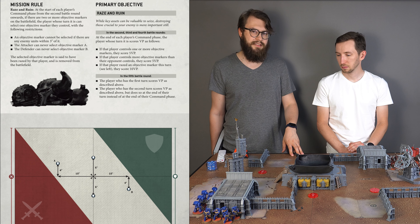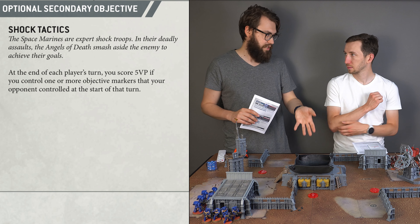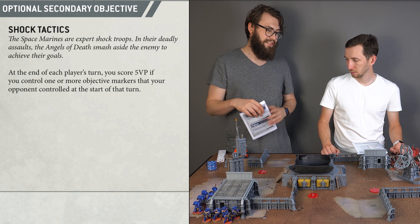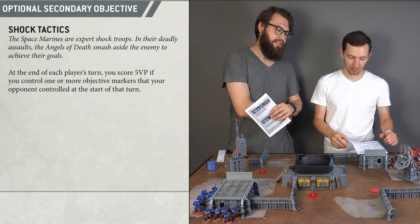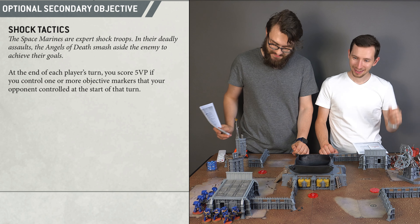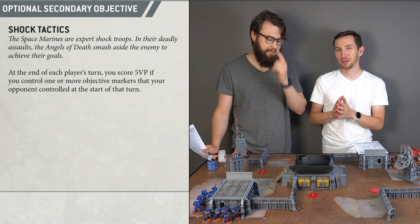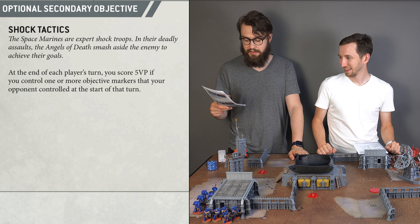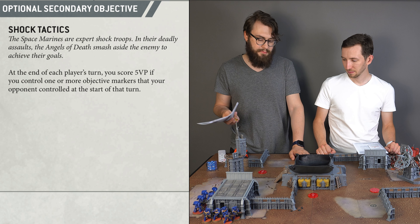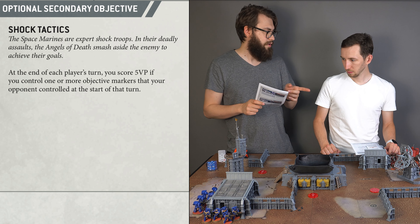The Space Marine secondary is quite powerful — it's the optional one called Shock Tactics. If an opponent controls an objective marker at the start of any turn and I control it at the end of that same turn, I get five victory points. Considering the AdMech secondaries are quite weak, Peter will have to control objectives to gain points, which provides opportunities for Shock Tactics. In theory, you can score 50 victory points since it triggers each player's turn with no limit.